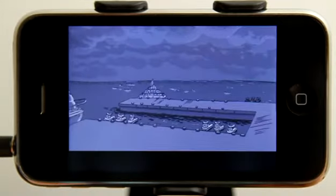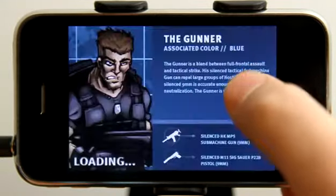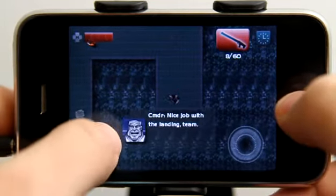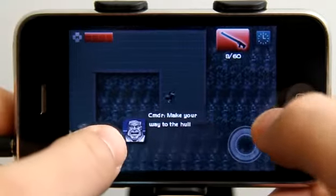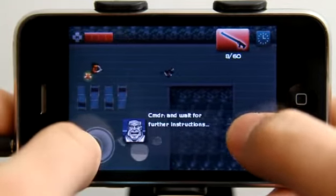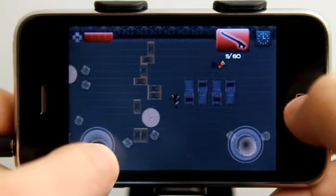We have our story line here and you can tap to get through it a little bit faster. We have our controls and our weapons on screen. And there — we just saved one hostage.